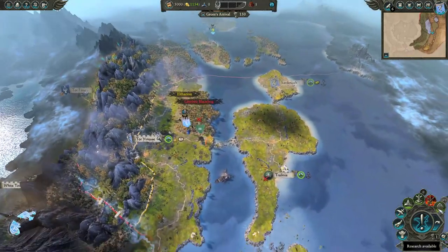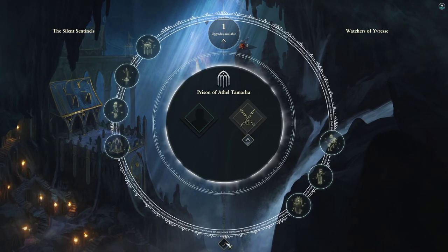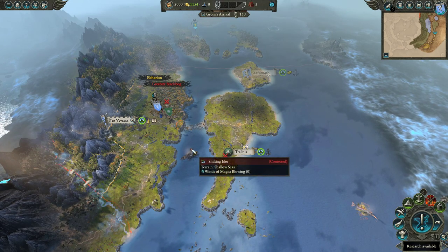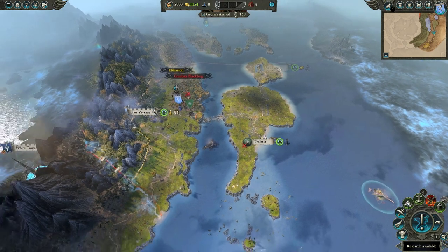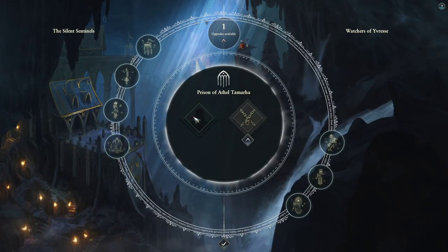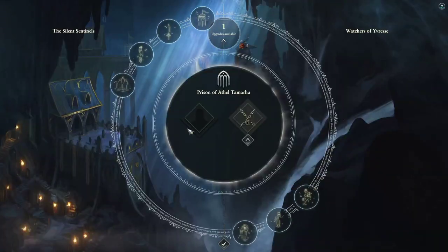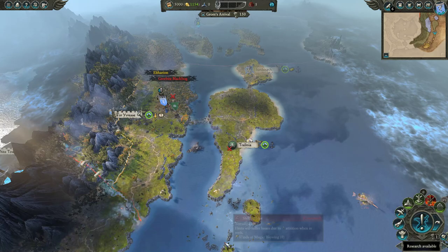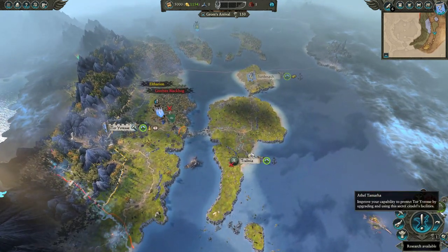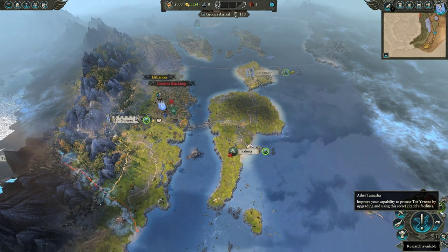Here's a tip that caught me by surprise: if you have a prisoner in Athel Tamara and you destroy their faction, the prisoner disappears — because the faction is gone. This happened to me several times by mistake. They just magically disappear and you get nothing. So if you're going to destroy a faction, execute the prisoner or let them go before you do it. I expect this to be patched, but watch out for it now.